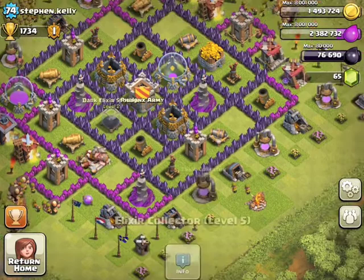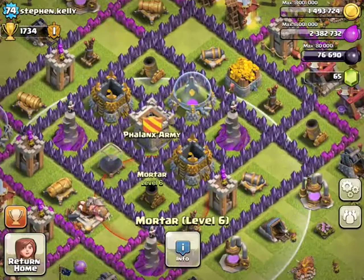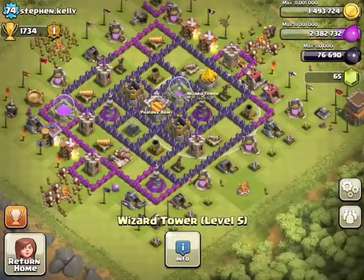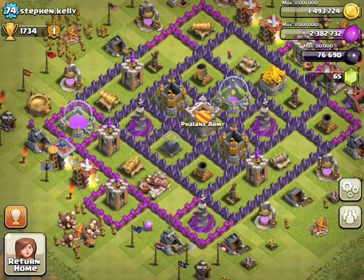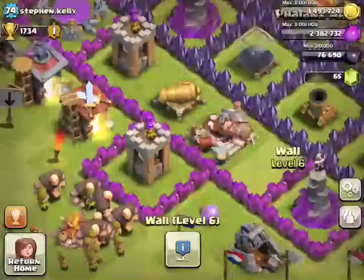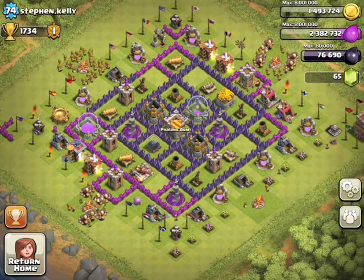Also, try to centralize that wizard tower on the bottom. I know it is difficult, but you will eventually find a base that will centralize mortars, wizard towers, and a clan castle, which is always good. I've concluded that you have to change your base to be able to centralize those other splash defenses. You could swap or move the Barbarian King and put another compartment around him with the walls on the left by that laboratory and the walls up top by that dark elixir drill — those would be some good ideas.